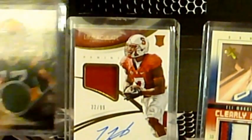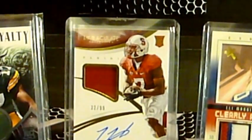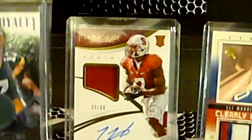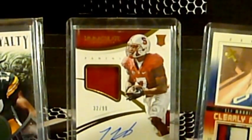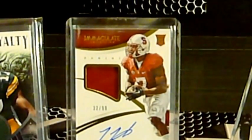The next one we opened was the Devante Adams, out of 499 — just a relic/mem card, but a nice little addition to the PC. I didn't have one. I paid like a dollar for it, maybe four with shipping — pretty cheap. And really the score of the day was the Eli Manning — I think I paid 13 or 14 for the 2004 EX mem card. It's a patch mem, so it has a patch on one side and a jersey on the other — it's dual.